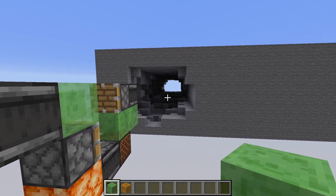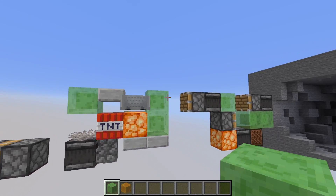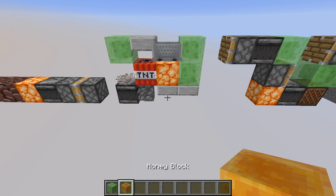This is a tunnel I just made with it, so it does work. The TNT duper I'm using here, which made this all possible, is a design by Ilmango, which he designed for his peaceful challenge.